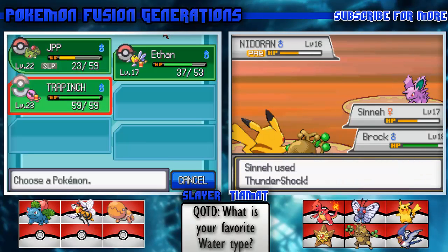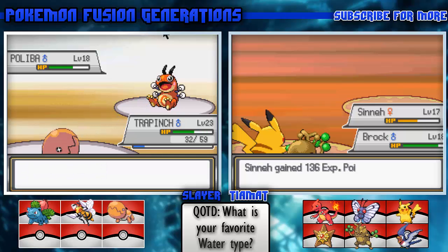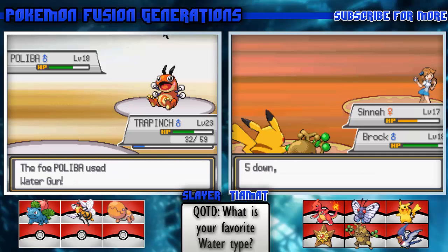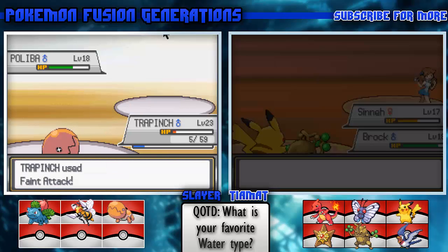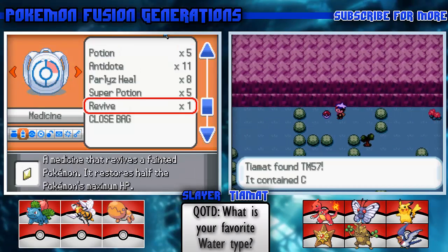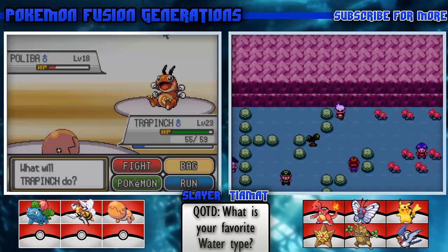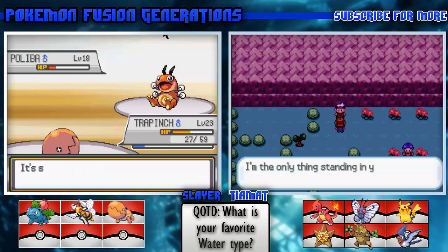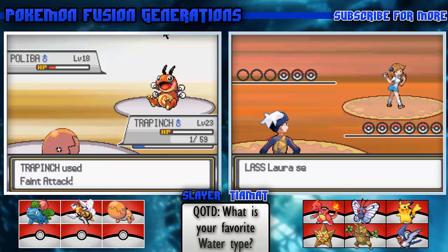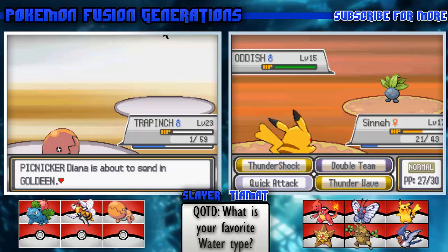Yeah, let's use Rock Tomb. Oh my lord - what, you already have one? What's this item up here? TM57, Charge Beam. What's Charge Beam? It's an Electric attack that raises your Special Attack as you use it. Should I give that to Pikachu? Yeah, probably more helpful than Double Team.